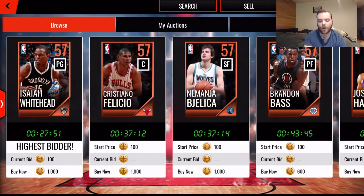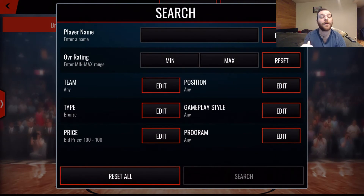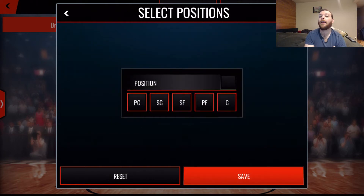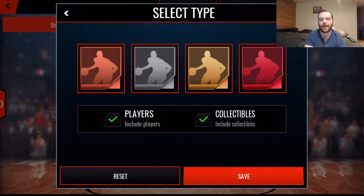The search tool lets you search by player name, by overall rating, or set a specific overall range - for example, minimum 80 and max 81 to find every player who is an 80 or 81 overall. You can also filter by team - every team in the league is available, and you can select multiple teams. Position filters include point guard through center, and you can select any combination. There's also a tick mark to select all or none automatically.